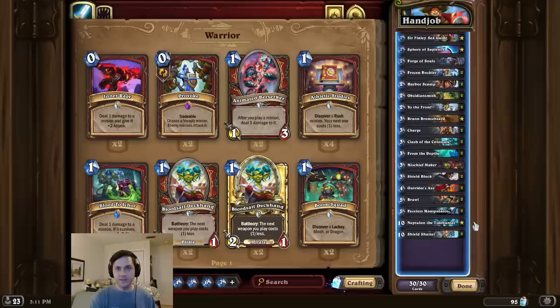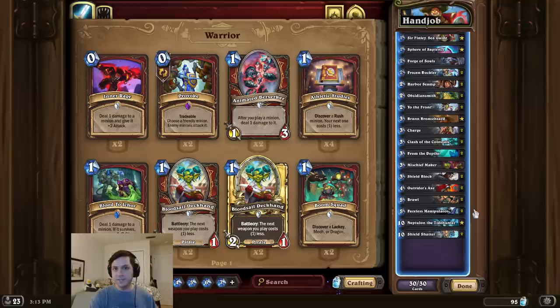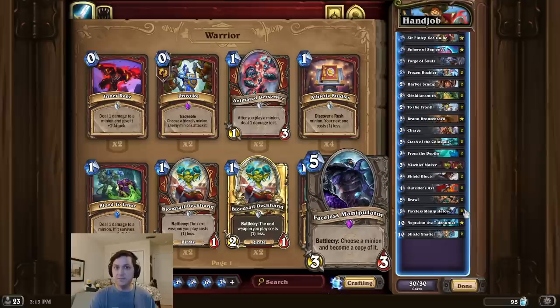Now this Bran Faceless interaction works with all colossal minions, and they also can be on your side of the board. I just thought it was funnier to steal it from the opponent. So I think that's pretty much it for the deck intro this time. Now while I was showcasing this bug, my opponent managed to pull off an even crazier bug, so I hope you enjoyed that.